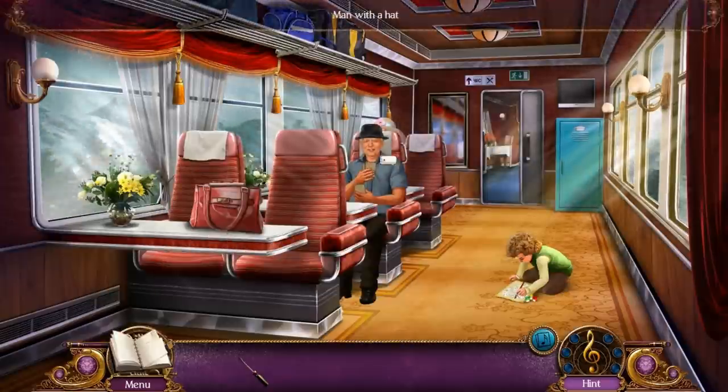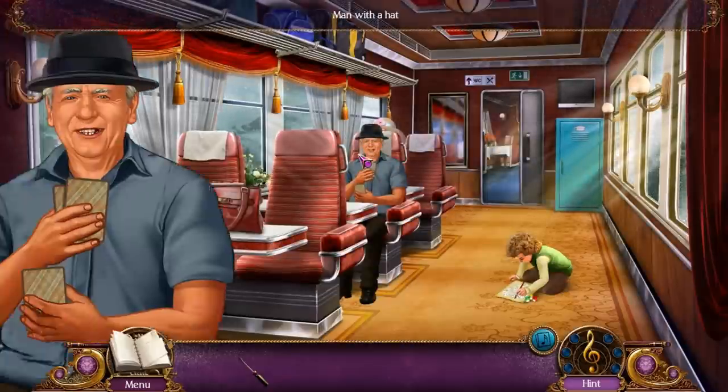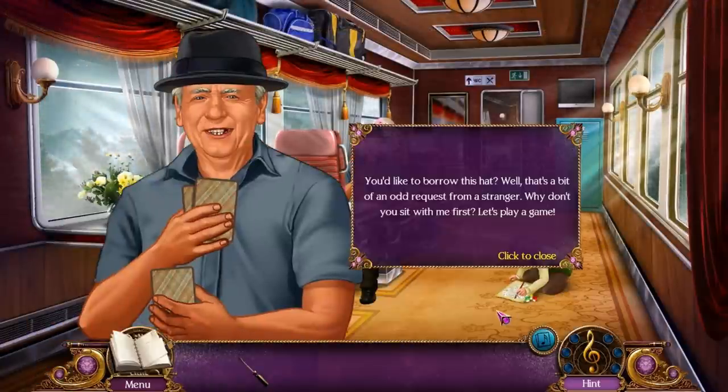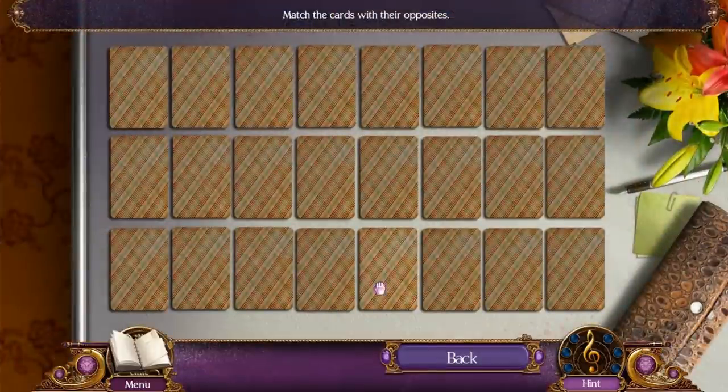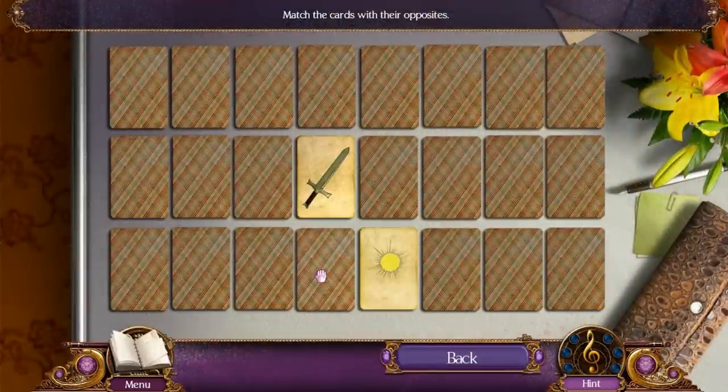Okay, so we need some shades and a hat! 'You'd like to borrow this hat? Well, that's a bit of an odd request from a stranger. Why don't you sit with me first? Let's play a game!' Okay. Pretty simple game — you just want to match everything with its opposite.